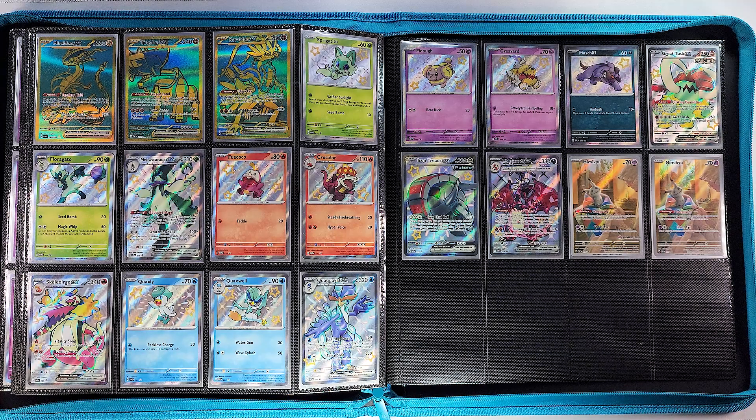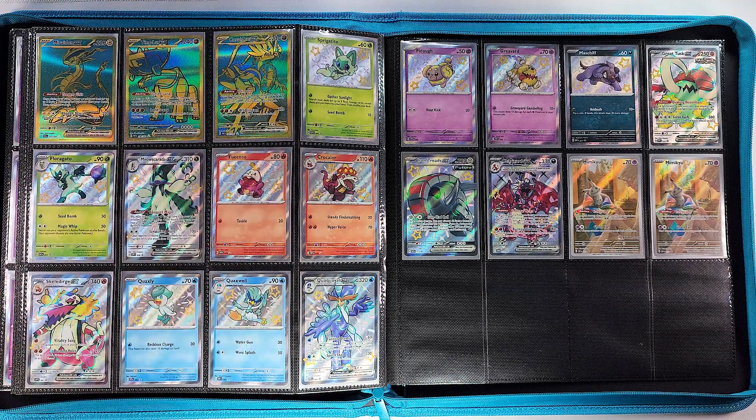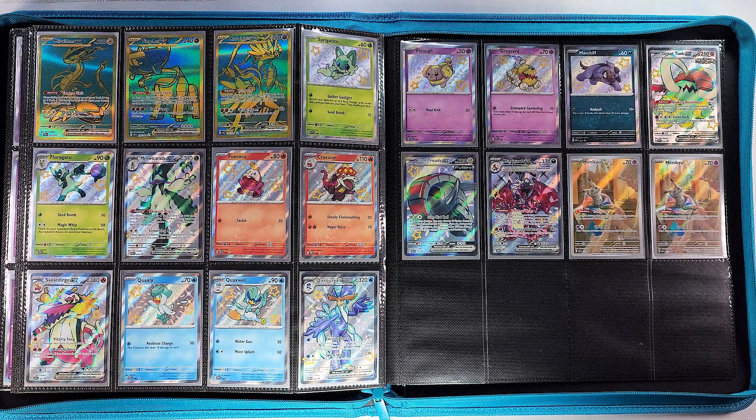That's basically the end of the set, but because the set was short on the last page we decided to throw in all of the shiny promos just to fill it out a bit more. We have the premium collection shinies: the Sprigatito line all three, the Fuecoco line all three, the Quaxly line all three. We don't normally include promos in a set but because they're shiny they kind of fit, and it fills the page. We will also add another set into our Scarlet and Violet black star promo binder because that's where they actually belong.